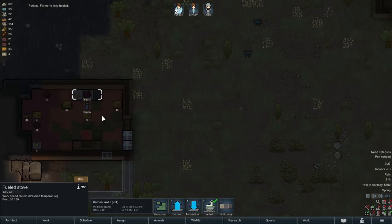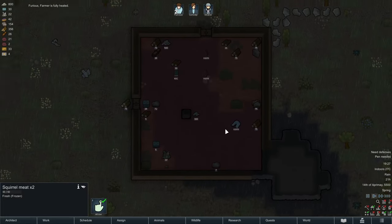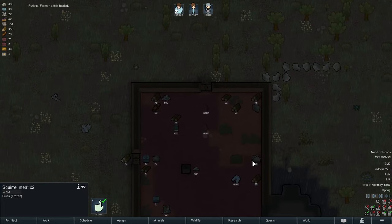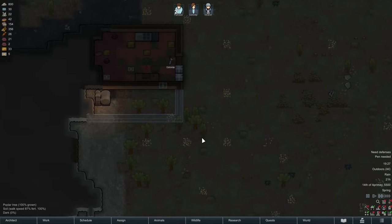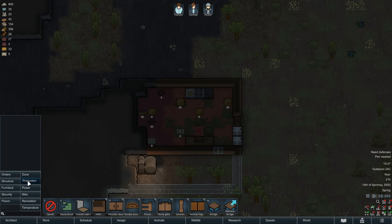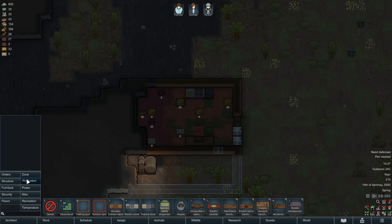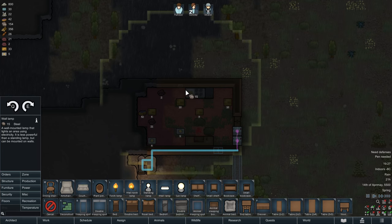Butchering animals does not only yield meat — it also yields leather. Here we've already got it transported over: light leather. This is what all the small critters yield. And now, due to the fact that we have electricity, we can go into the furniture menu and install a wall lamp.